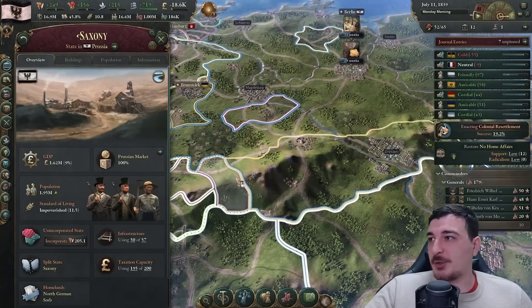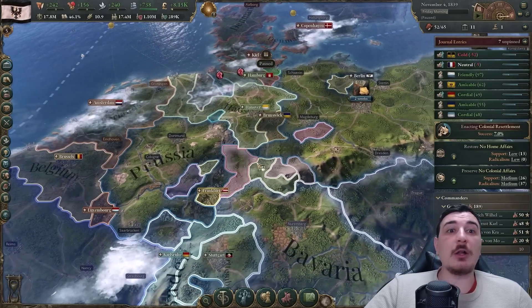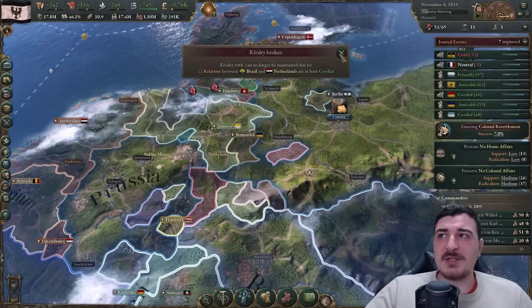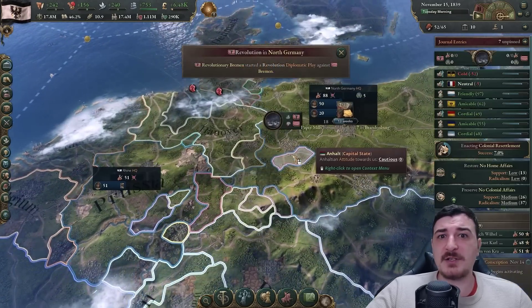One more confederation with Saxony-Weimar, a small state. With 1.2 I'm actually getting the confederation events a lot faster than before - I'm curious if they increased the rate of this happening because it's way faster than it used to be.